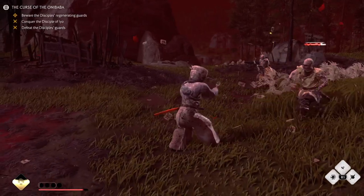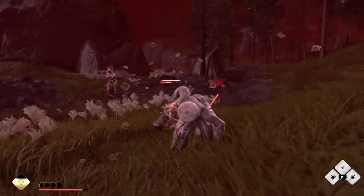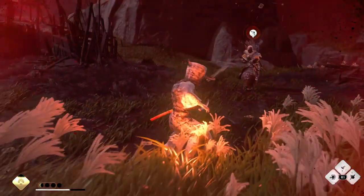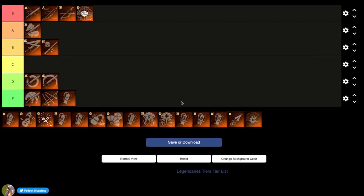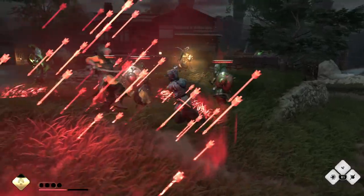Next we have the Charm of Sacred Iron. Sacred Iron lets you apply Weaken to enemies that deal melee damage to you, but unfortunately it doesn't work for ranged damage, so you're kind of screwed. F tier, pretty bad.